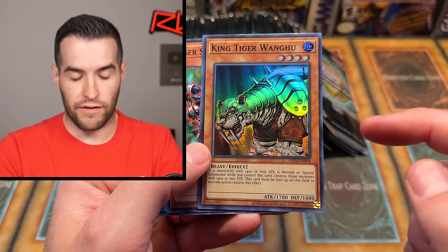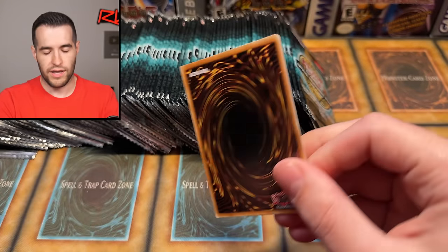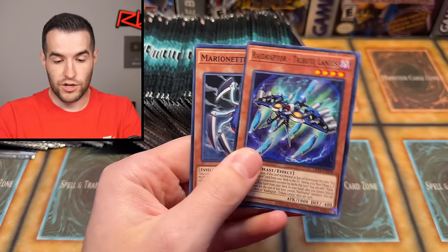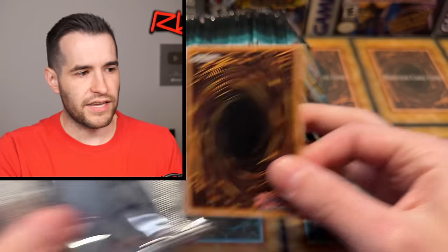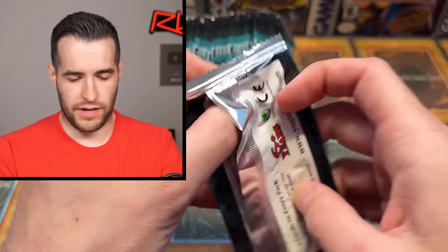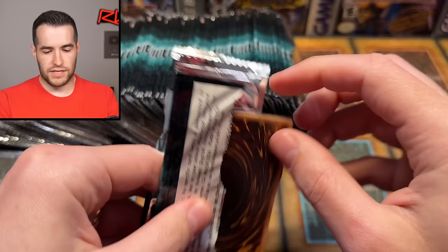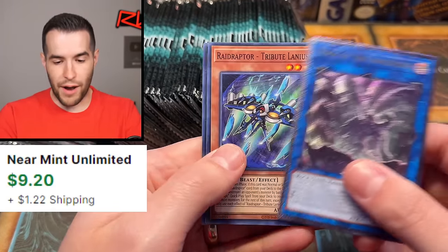Pretty forgettable set in terms of the cards inside, but King Tiger is pretty cool — a really amazing GOAT card. It's 1700 attack. Destroy all face-up monsters with 1400 or less attack, so you basically can't summon anything under that. A lot of decks just want to put out little stuff and they can't because of King Tiger. I keep missing the trash can somehow — it's right in front of me.